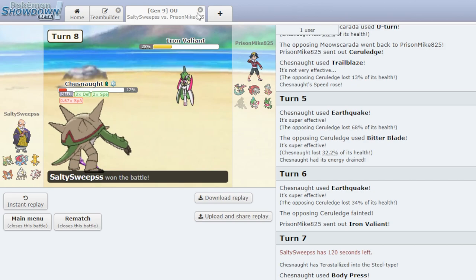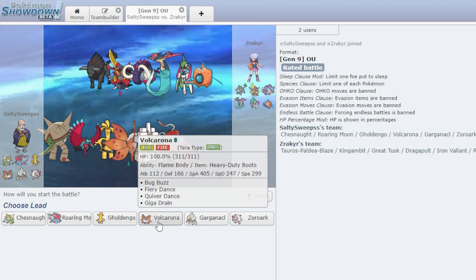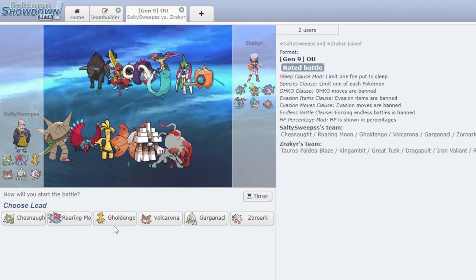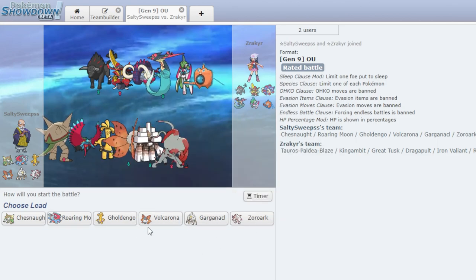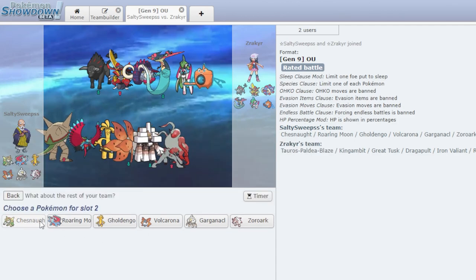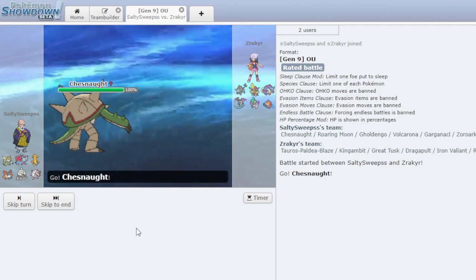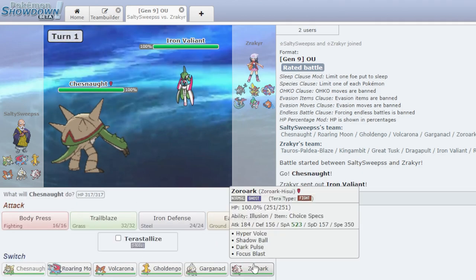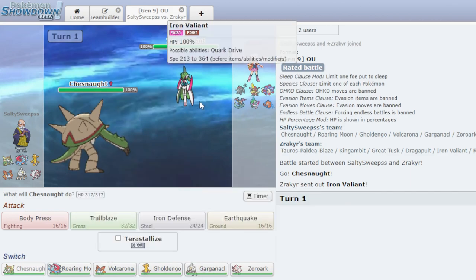Let's go for one more game. Final battle — he has a Paldean Tauros, which is not very common in OU. This team is pretty scary, but I think we can play around it. I was going to say lead Garganacl, but I like having that as the disguise for Zoroark. I think you still lead Chestnut here — Chestnut is the best lead on this team because you don't want to reveal your hand too early with the Zoroark or the Garganacl, and you save the Choice Scarf for later.